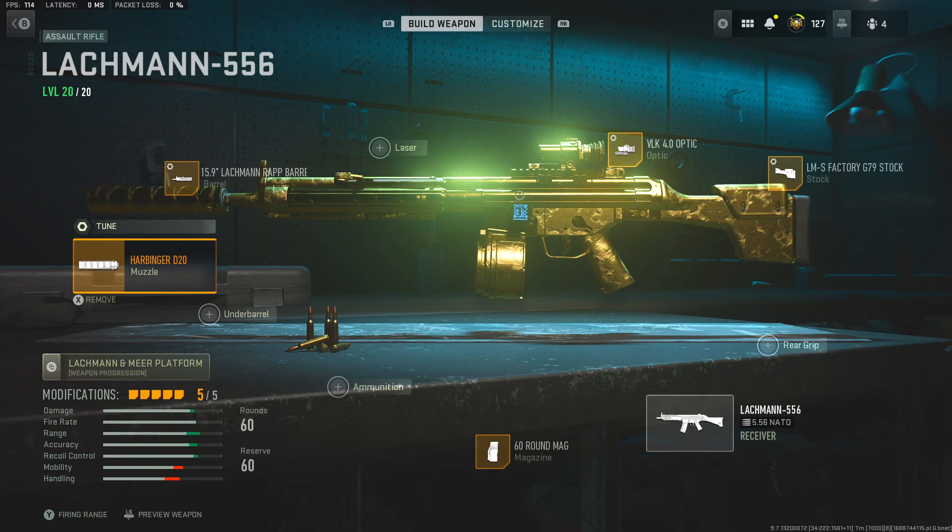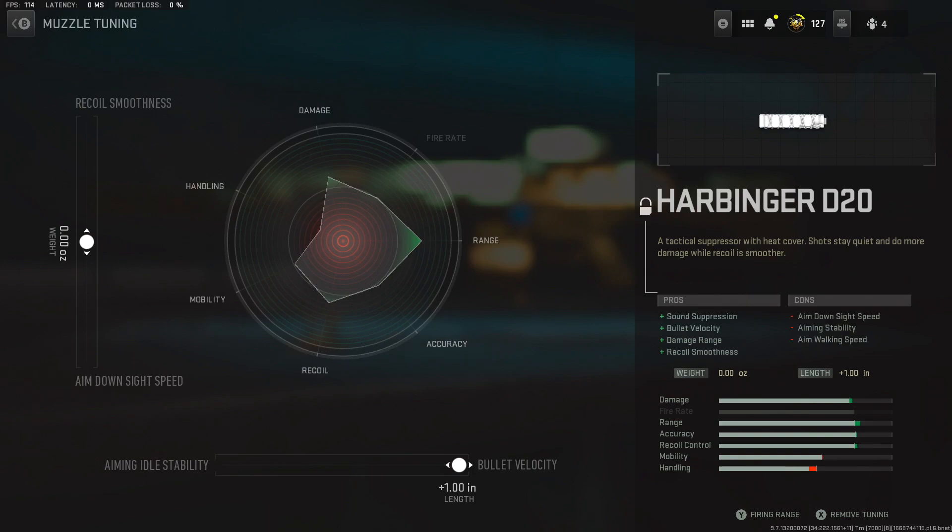We'll start with the Harbinger D20 muzzle. For the tuning, we aren't going to touch the left side because we want to keep it balanced between the ADS and recoil smoothness, but we want the bullet velocity up as we're using this as a long range weapon, so we're just going to max that stat out on the bottom.